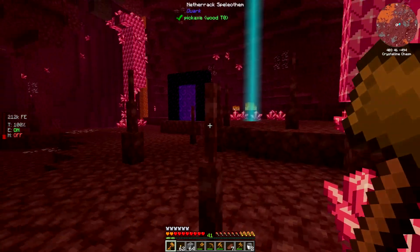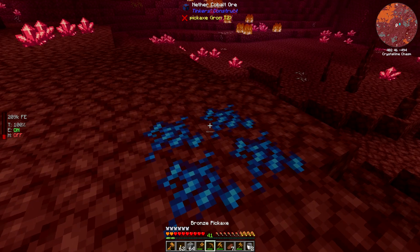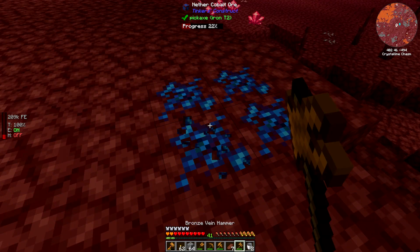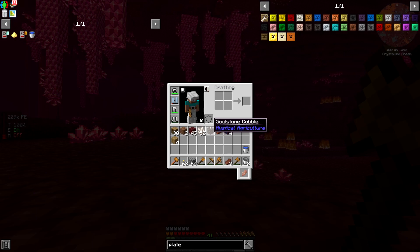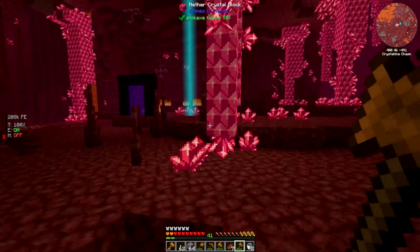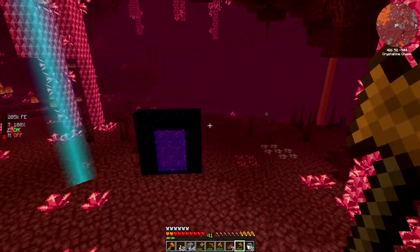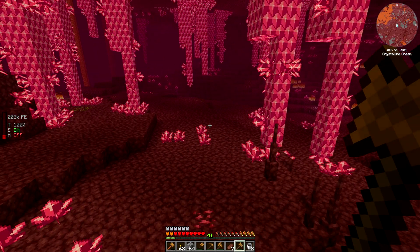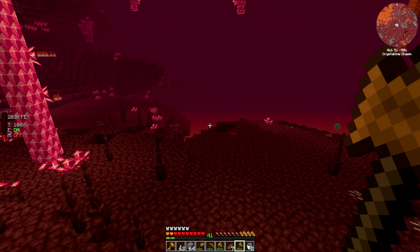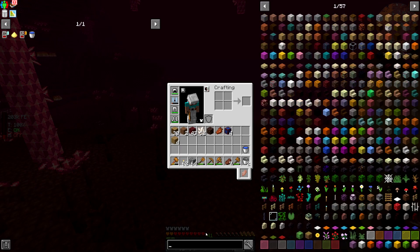Wait, is that cobalt? Right by the portal and I didn't see it — wow. I'm guessing everyone who watched the video saw it and thought I was dumb. That's okay though — that's four more cobalt, pretty fantastic. I'm just going to dig straight. I think I'm mistaken about where to find soul lava. Let me look it up — I don't think this is going to help me at all.